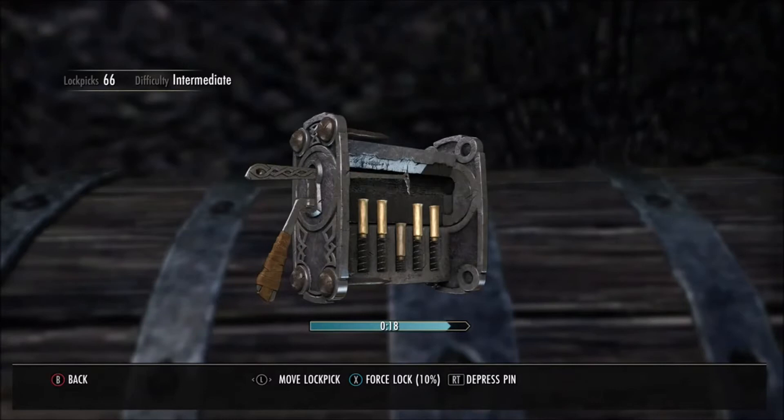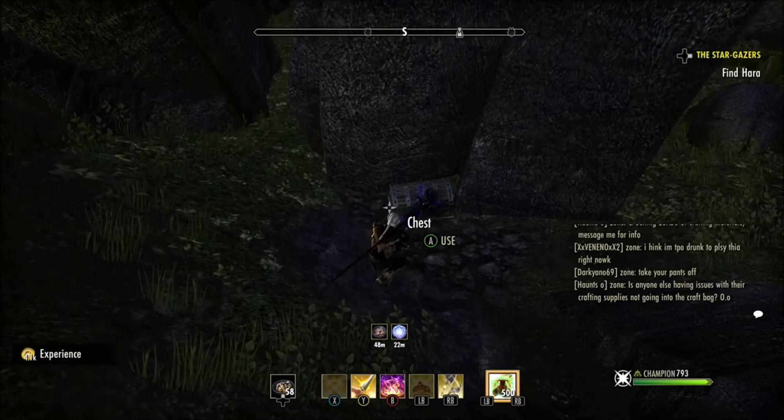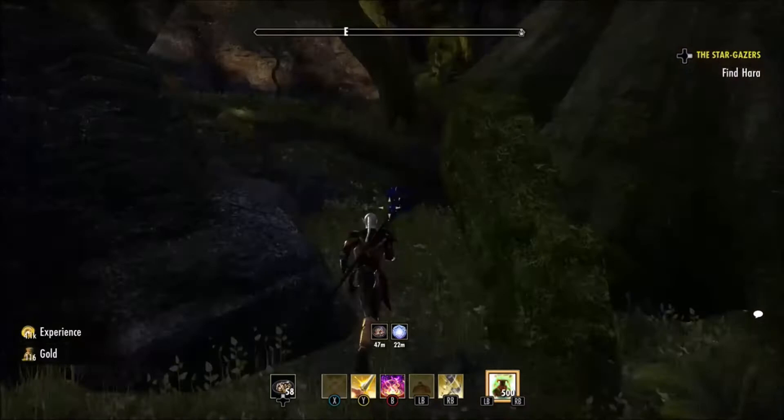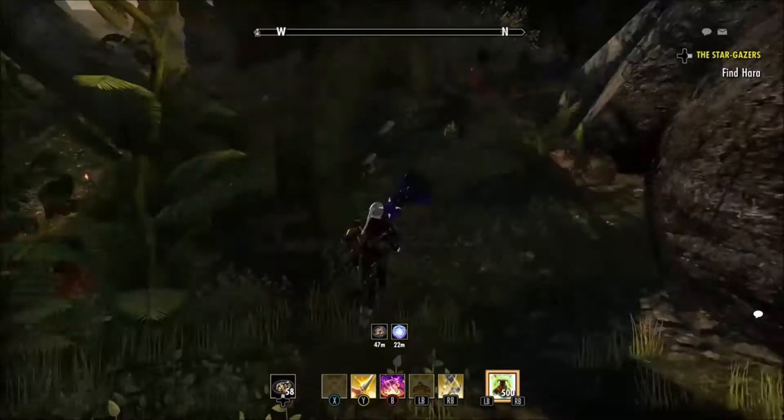So you're going to come right around the corner behind this rock — there's another one that spawns. It's here a lot; it's one of the most consistent ones. Not many people know about it yet. And literally right around the corner again, right up against the wall, there's another one that spawns right here. It's normally right there.